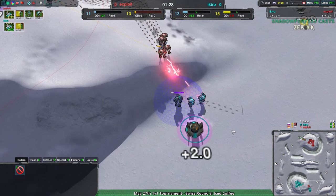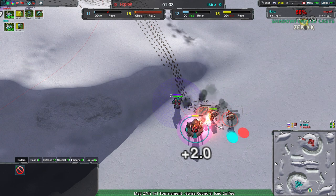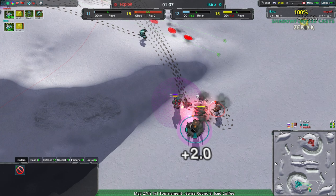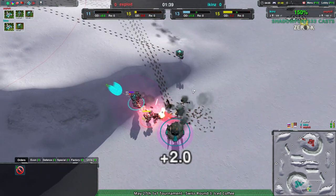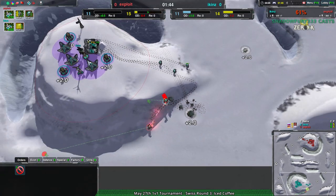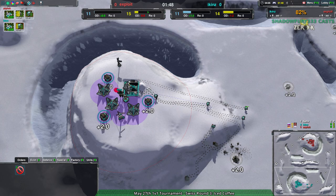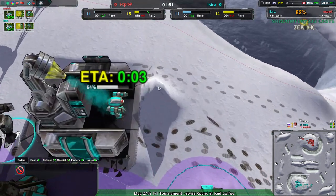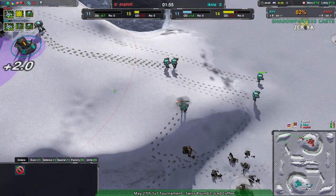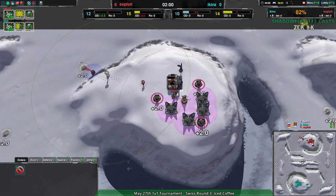That is a very old strategy. I'm a bit concerned why Exploit felt the need to do that — it's a valid strategy, it's just really old. It's not something you can really do effectively nowadays. It used to be something you'd do against the light vehicle factory, because they couldn't get out and couldn't easily pull around it like the bots are doing right now. Still, Exploit managed to get rid of Icons' first constructor, so that will slow Icons down quite a bit.